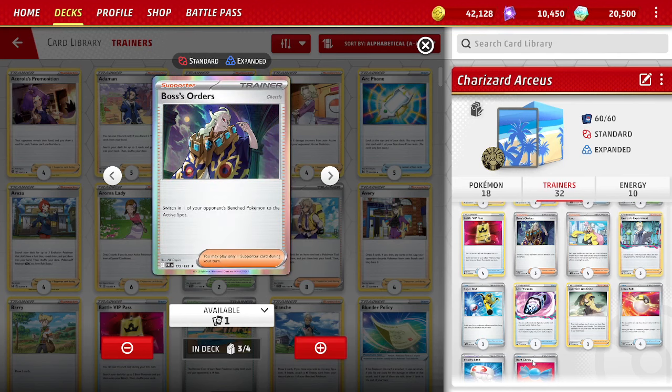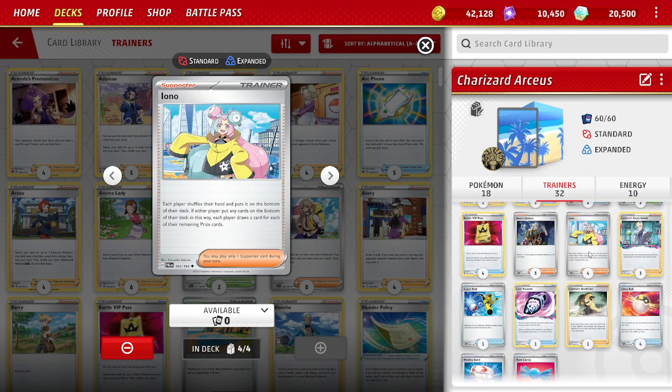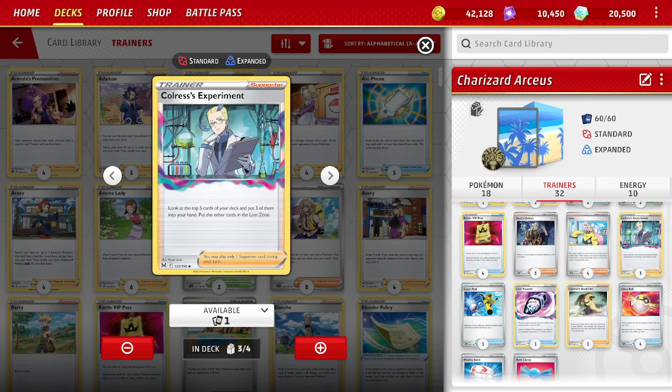3 Boss's Orders — a high count, but we can search them out with Pidgeot EX when we need it. It controls what we're hitting into; we're not always one-shotting things early, so controlling our damage targets and our opponent's options is really important. 4 Iono — I don't play Research. I had one Research in the deck at one point but dropped it because you can't afford to ditch those Rare Candies. Iono is good early for getting 6 fresh cards, and late game you can put your opponent to a small hand. With Pidgeot EX you're still guaranteed to get what you need next turn, so it's okay.